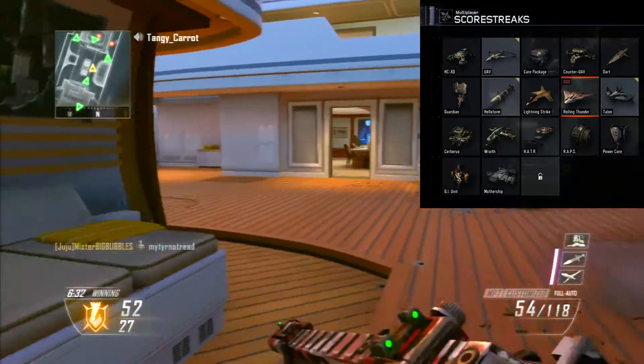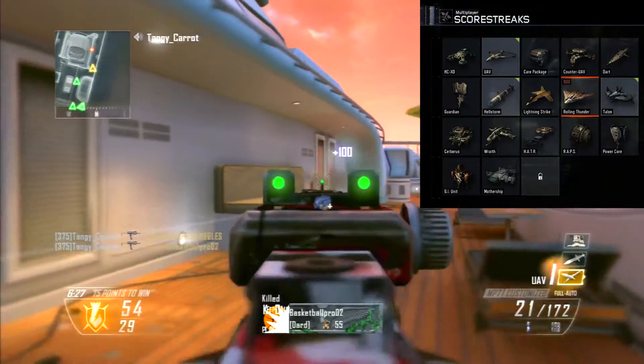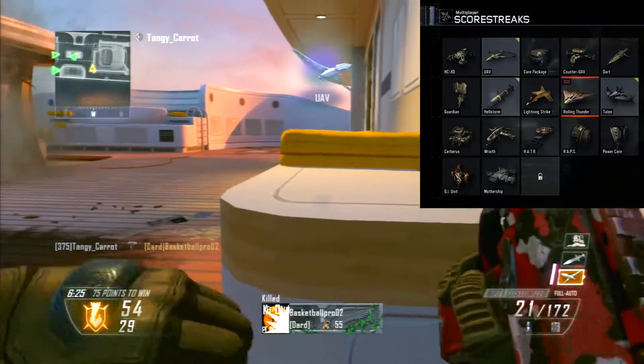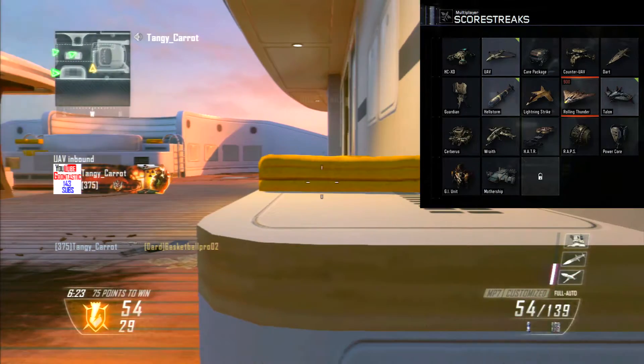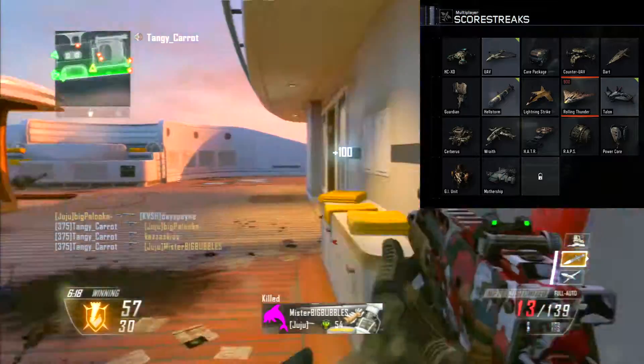And we have the GI Unit — it's like a little squad mate that can defend you, or you can let it patrol a designated area of the map.